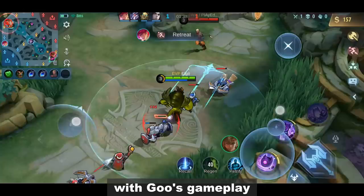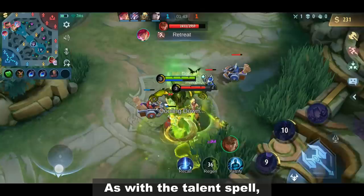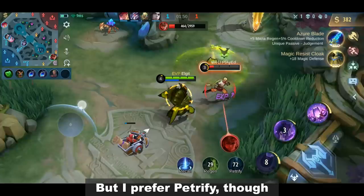With Glue's gameplay, he can easily maximize the emblem's effect. As for the battle spell, you can use Sprint to help you escape or chase an enemy with your ultimate, but I prefer Petrify though.